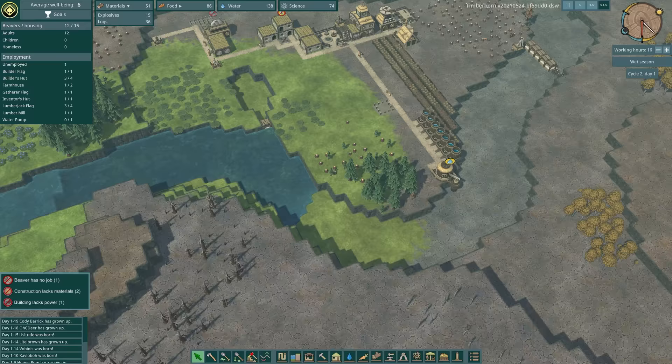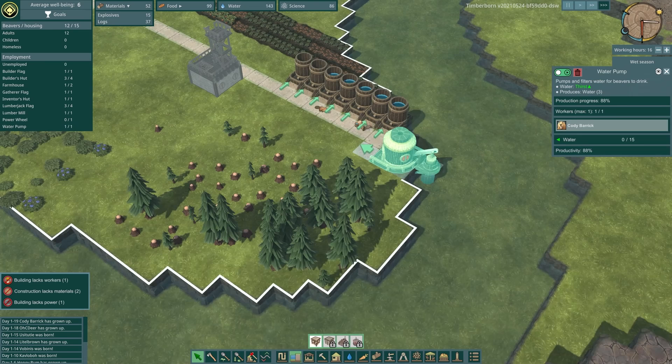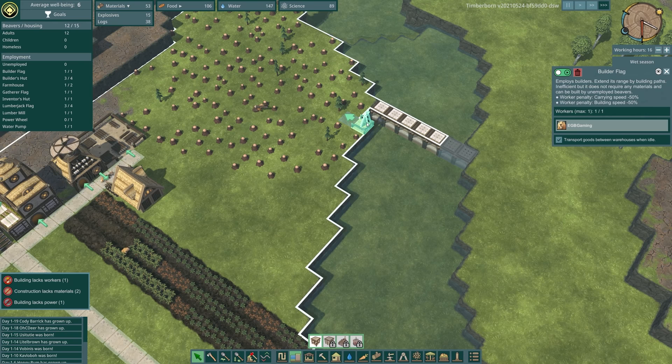Watch the life just come back into the land. It is a cool feature this, I love this. Ready - the water is coming! Yes, and life is back everywhere. Looks like Cody Barak has taken over EGB's job of grand pump master and EGB is now the dam master so he'll be building this dam.